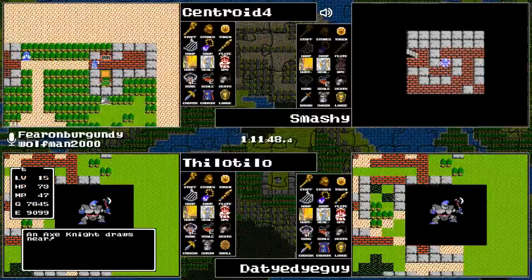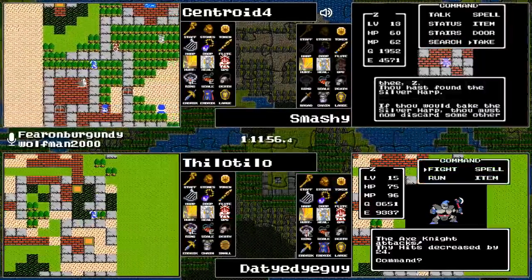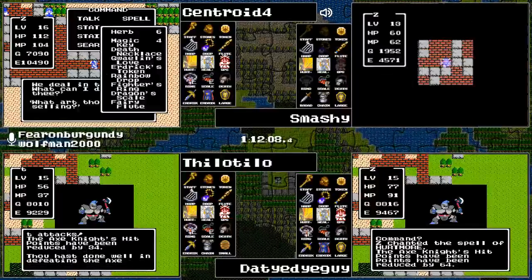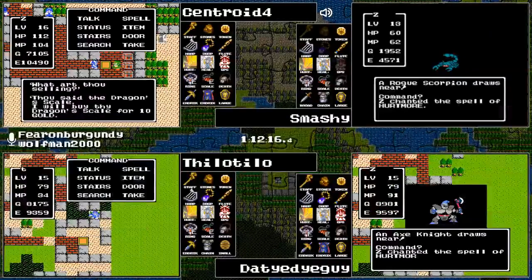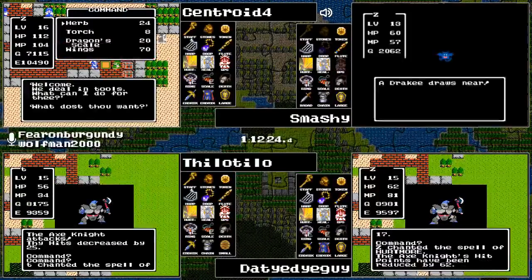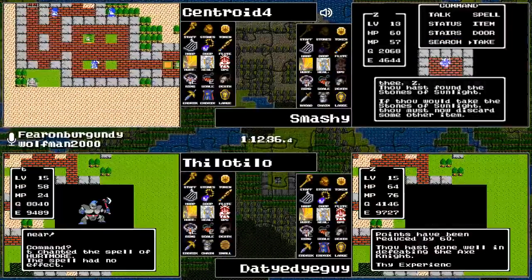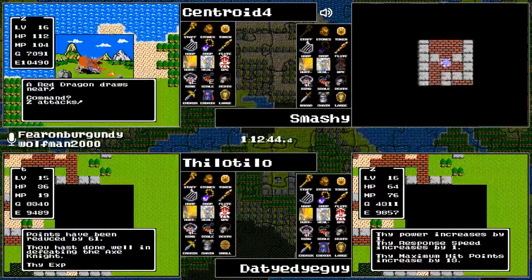But first we must get our rest. Smashy has found the Flute, the Silver Harp, and the Stones of Sunlight in the Mountain Cave — a plethora of items including the Fighter's Ring, the Fairy Water, the Fairy Flute, the Silver Harp, and should he make it to the end, the Stones of Sunlight as well.